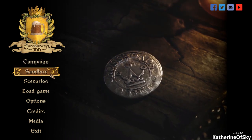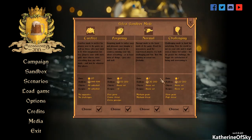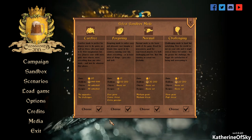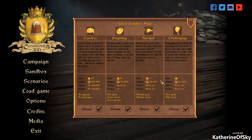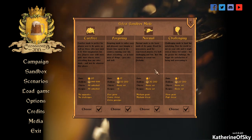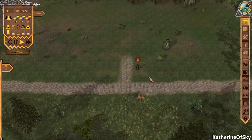On Steam it says 'season pass' and I'm wondering if that's what the empty scenarios field is — maybe more content will come later. We're going to try a sandbox game. I don't want to do carefree mode where everything is unlocked; I think we'll do a normal one. This gives us not as many advantages as challenging mode, but since I'm still learning the game it's a good starting place.